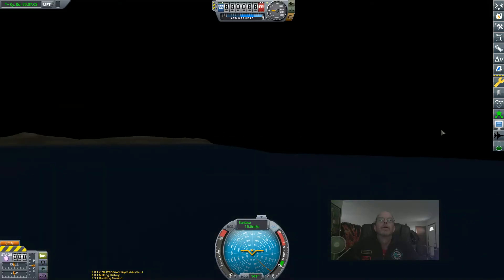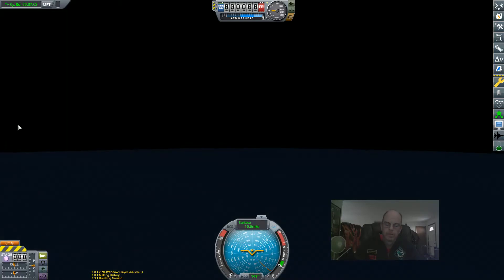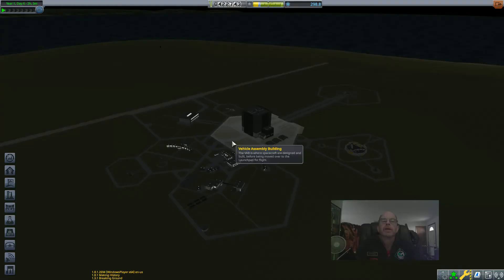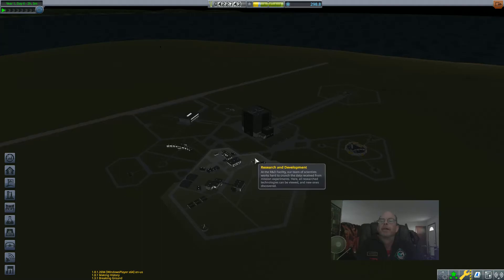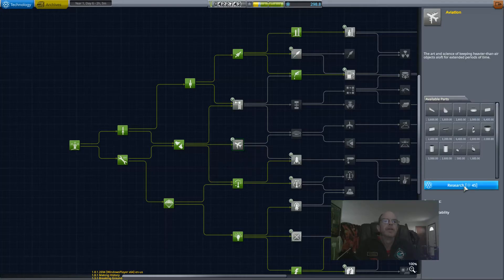Alright, let's look around for our other thing. Return, recover — there's nothing to recover; it's just going to return me to the space center. It didn't give me anything. So I have 298 science points to spend.